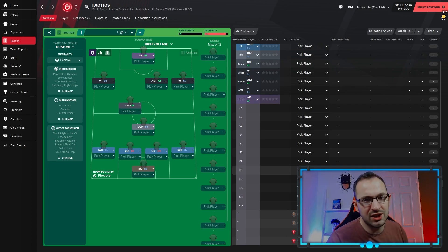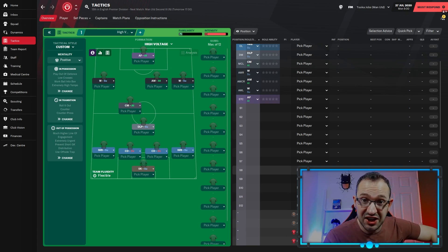Here we are — this is the High Voltage tactic, it's by a guy called Cyborg on FM Arena. It's a tweak from HSV and Egram tactics, so it's a combination of a few, but predominantly Cyborg's creation. It's done fairly well and people are really enjoying it in the comments. It's an off-centre asymmetric 4-2-3-1 — the deep line playmaker has been brought down and the attacking midfielder in the centre has been moved to the right-hand side.